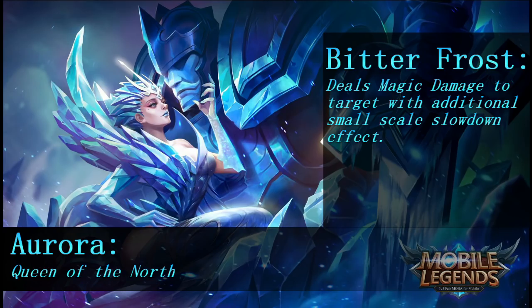Her second ability is called Bitter Frost — it deals magic damage to the target with additional small-scale slow effects. This doesn't sound like a skill shot; it just sounds like a small damage dealer with a slow on the enemy, kind of like Layla's first ability but not a skill shot. It'll be a single-target damage slow, and it doesn't sound like it's going to do much — it's a small-scale ability that I won't be leveling up first on her.